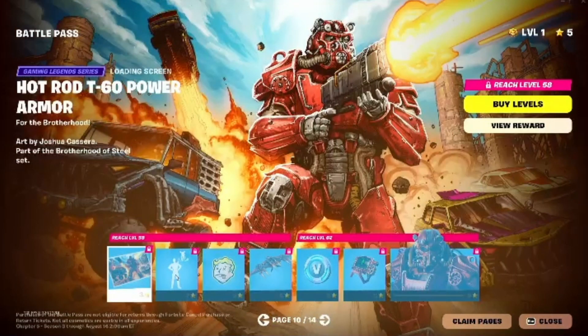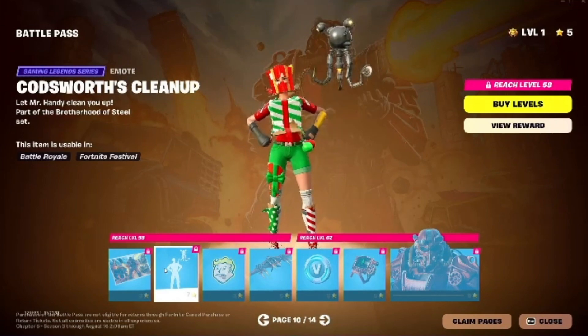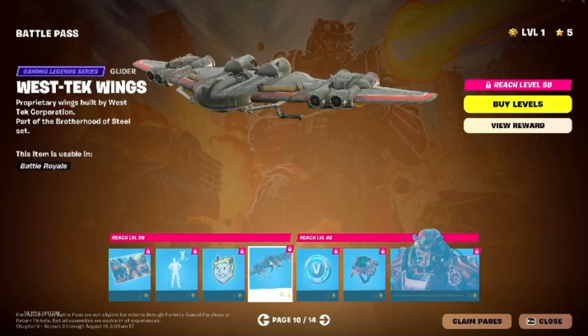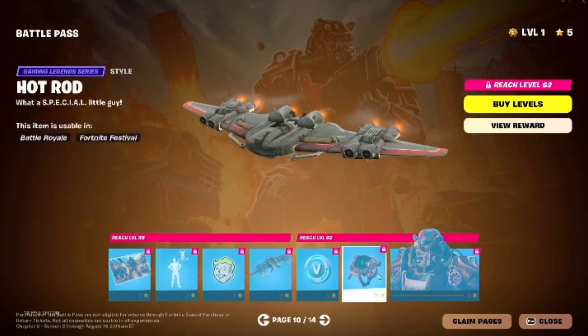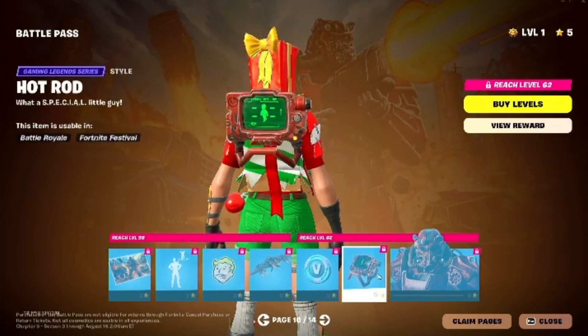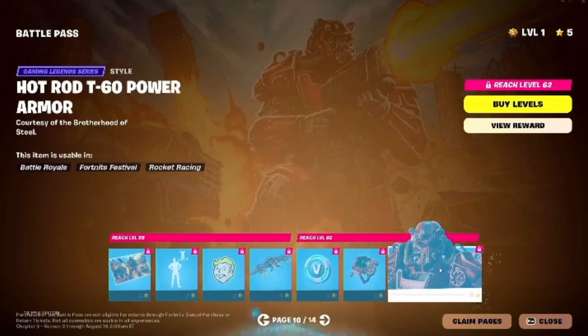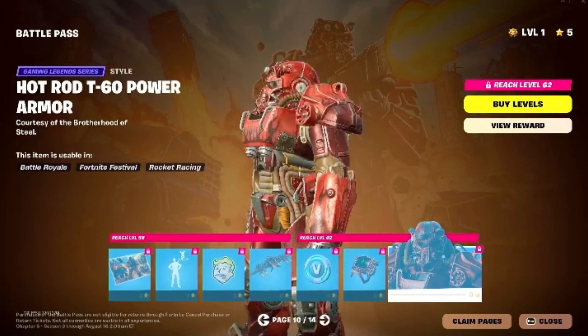On page number 10, we have Codsward's Cleanup. We got some V-Bucks. We have a glider and then we got another back bling. These back blings are very similar to each other — maybe these are just styles. And then we got yet another skin, which is super buffed.